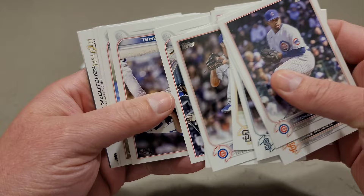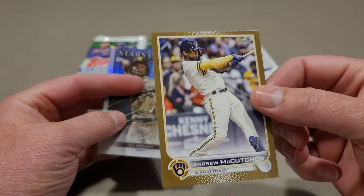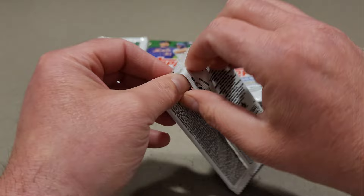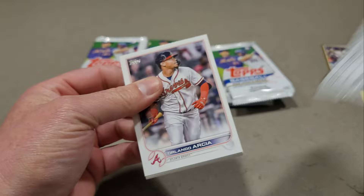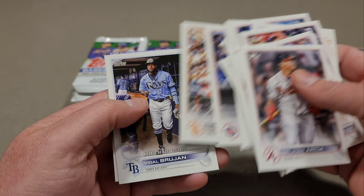We have a gold card here — this is something you will rarely see in retail of Series One. It's a gold card: Andrew McCutcheon. Yeah, the gold card in Series One that just came out is one in 99 in a blaster, so we're definitely not ripping 99 of these to get a gold card. As you can see, just two packs in, we already have a numbered card.